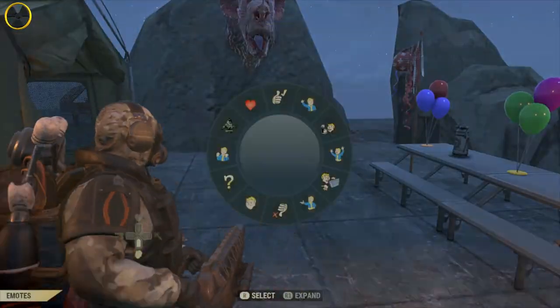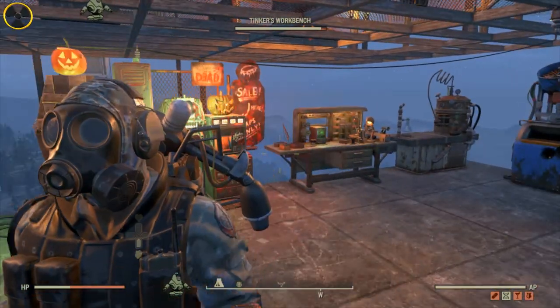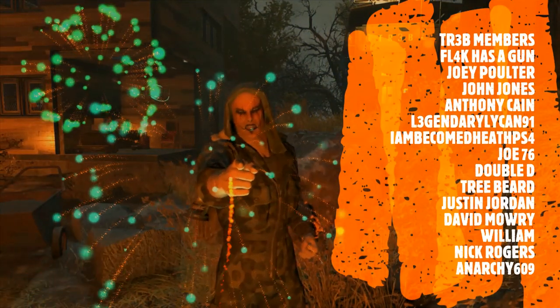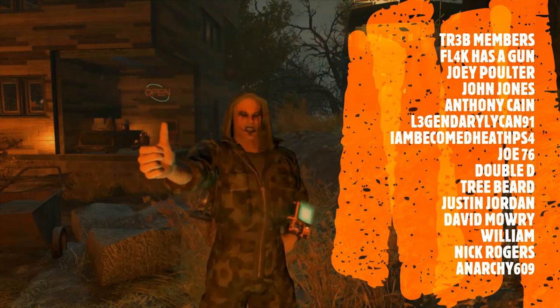That's enough for me, thanks for watching and we'll see you soon. If you want in-game items for Fallout 76, make sure you use Easy NPC — use code TR3B to get your five percent off, links in the description.